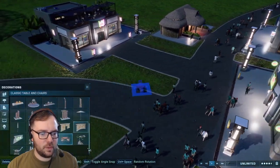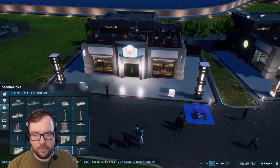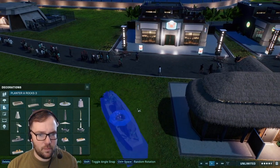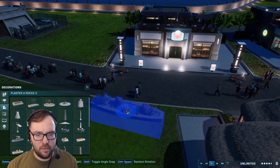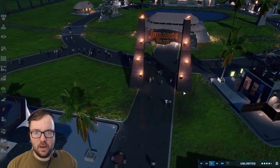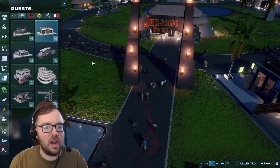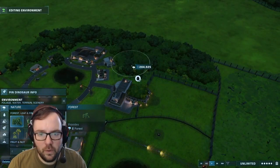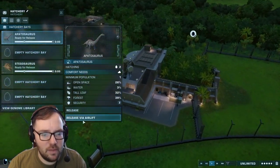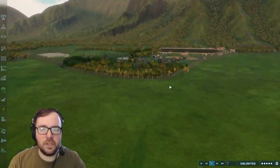Now let's decorate with some tables and chairs, and then put some planters to make the place look a little more decent. That's looking good — we're keeping it Jurassic Park. Maybe keep this hatchery at least a little hidden. Looks like the Gallimimus are done, so let's release the Apatosaurs and then we'll release the Stegosaurs afterwards.